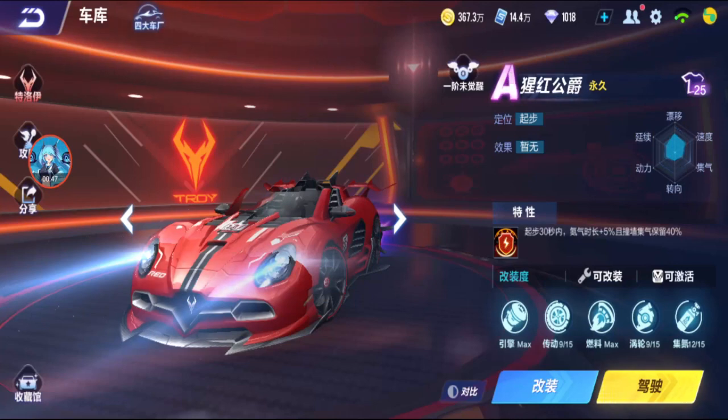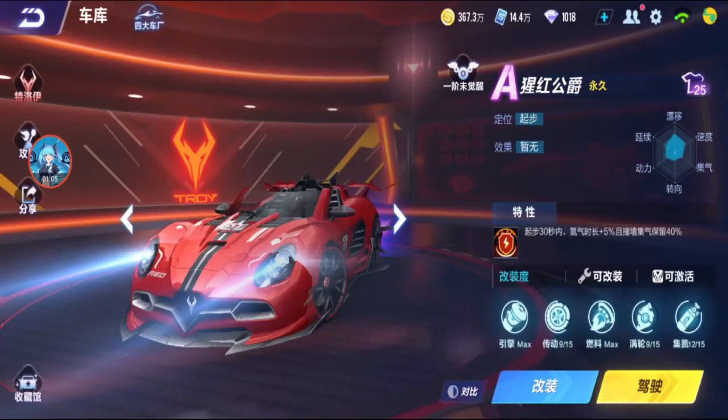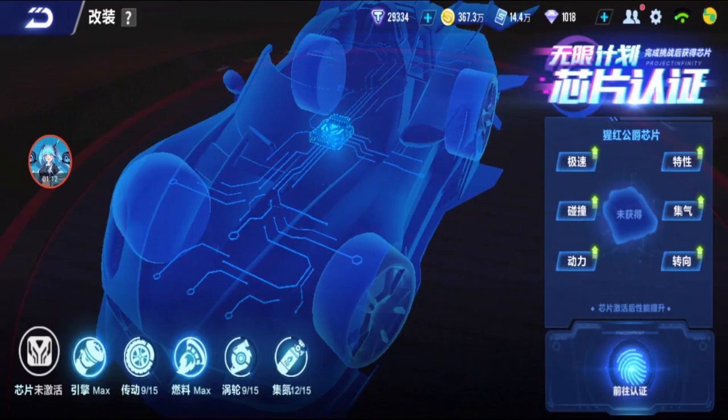So let's look at the car's characteristics. For the first 30 seconds, your nitro duration is plus 5% and you retain 40% nitro when colliding with the wall - that's what it says. And the stats are quite bad if you look at it, but this is full modded already, just no infinity chip yet.